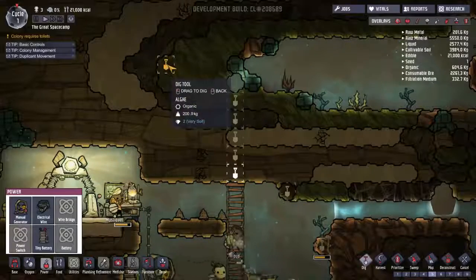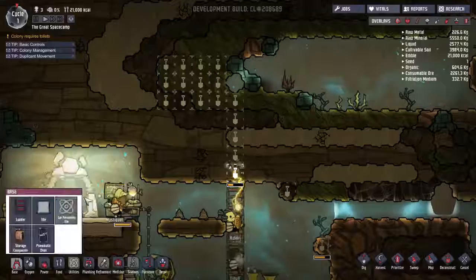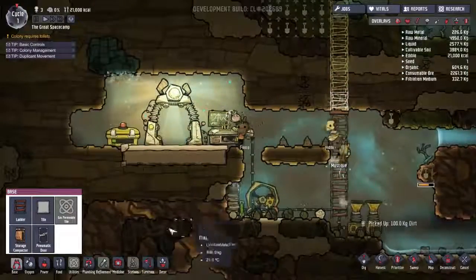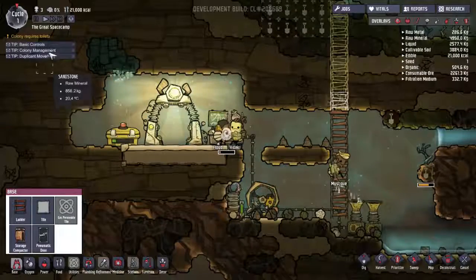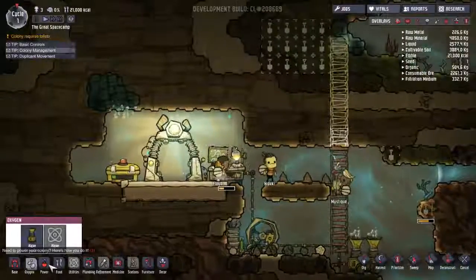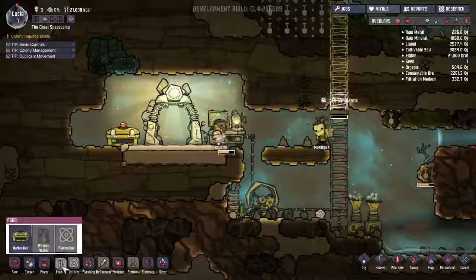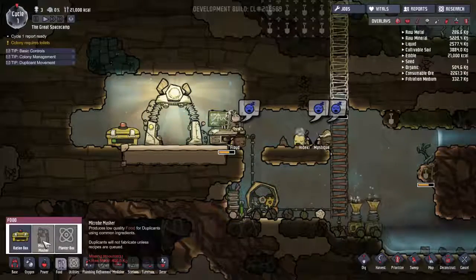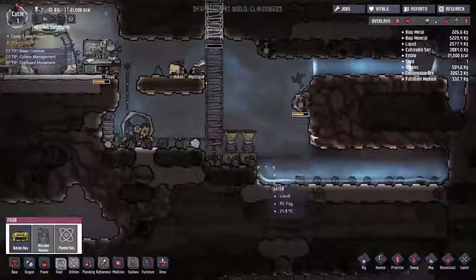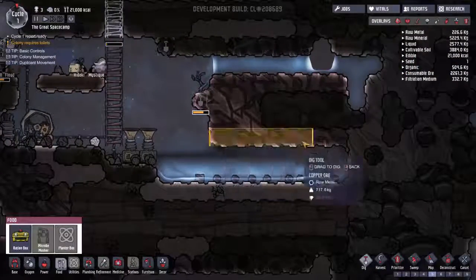We're going to dig upwards and place ladders to access the upper area. We're producing oxygen but not producing any food right now — it's just the food we started with. We need a microbe musher to fix that, and we need raw metal for it, so we'll continue to mine the ore.